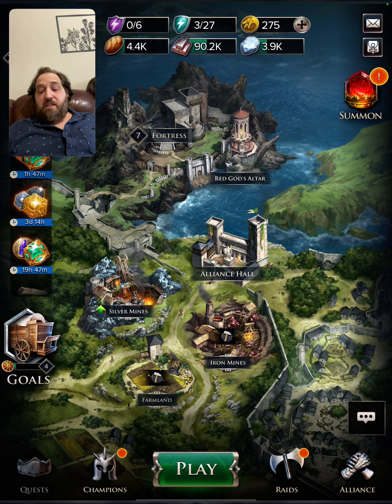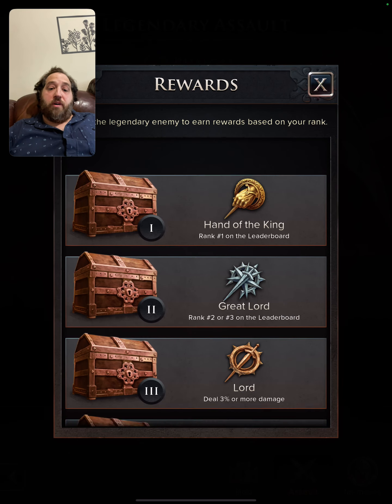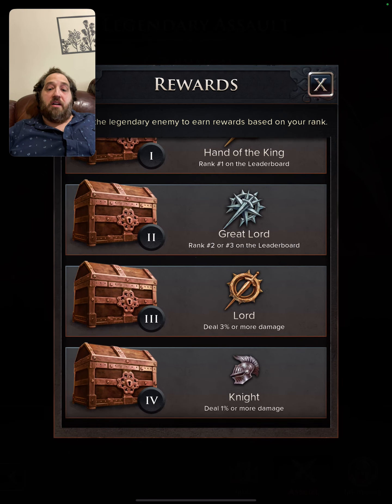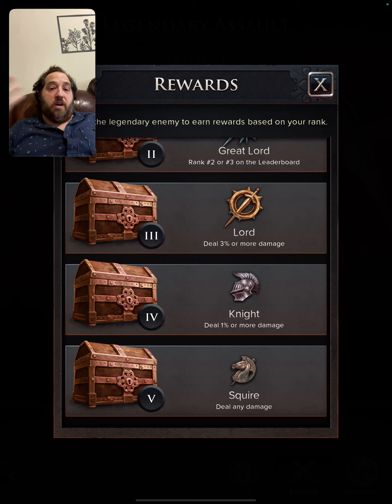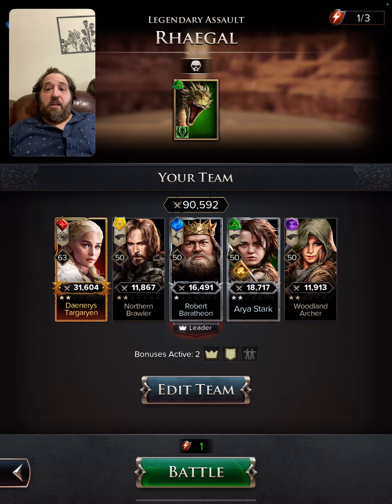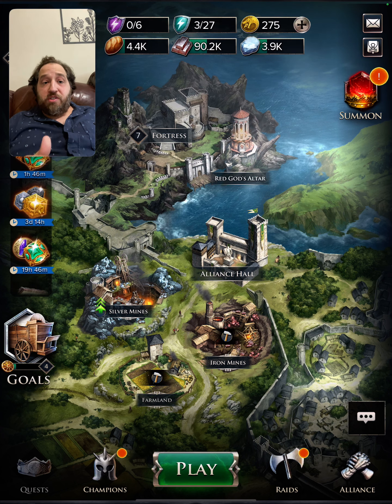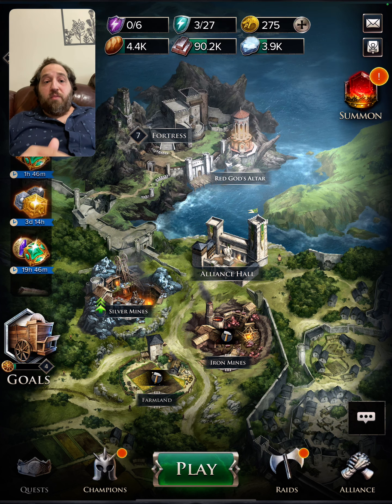Next, join an active alliance. I'm actually in an alliance that has the Legendary Assault. As you can see, you're fighting the dragon and you have rewards based on where you are on the leaderboard. If you deal any damage — even one attack — you're going to get squire rewards. You get three attacks for this battle, which is more resources, and it happens almost every day. Definitely join an active alliance to get those rewards.